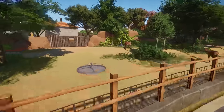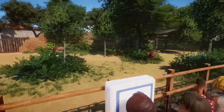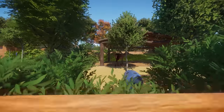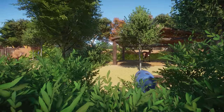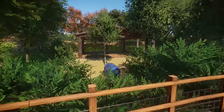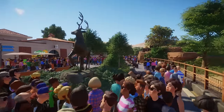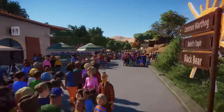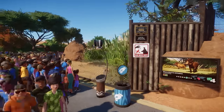We have the first animal already — the red deer! Oh look at these guys, this is nice. You have a little peek through the foliage right here so they have a little bit of privacy. This is beautiful. We have a nice red deer sign here as well.